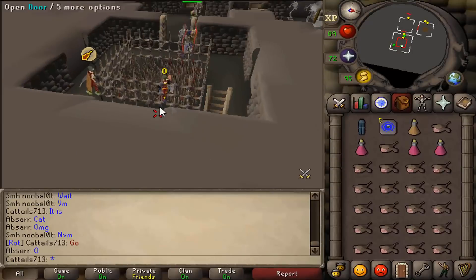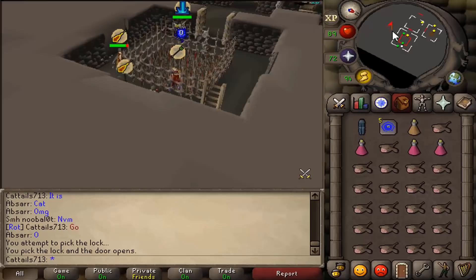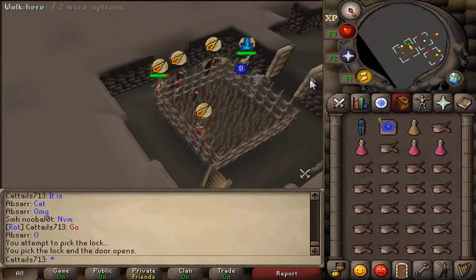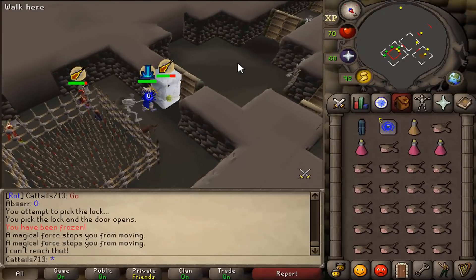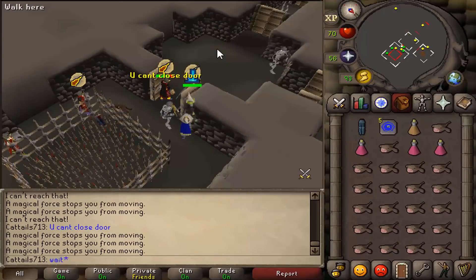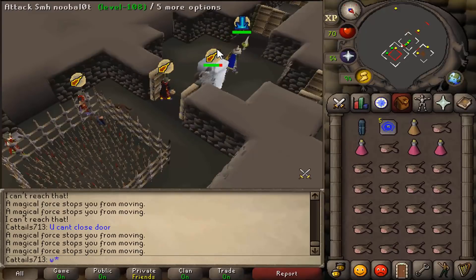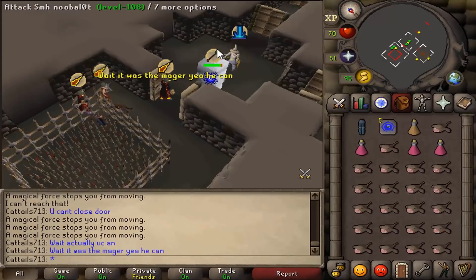Oh my god, we started late. Holy shit, we're gonna get frozen inside! Come on, break me inside. All right, there we go. Now we're just gonna make our way to the winning ground. Wait — you can't close the door? Actually you can — wait, it was the mager. Yeah, he can.